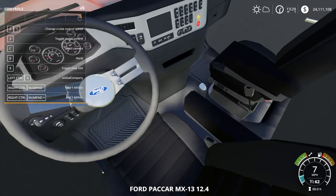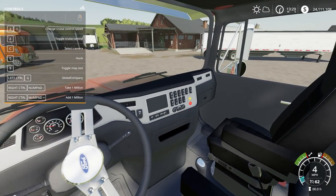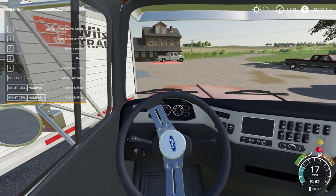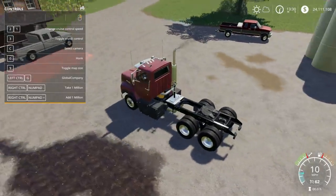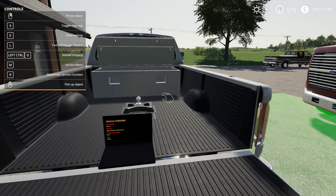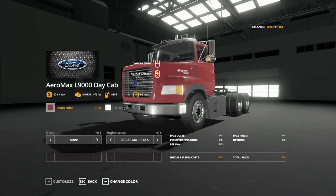This interior is nice — except whoever's sitting in the passenger seat, you're going to fall through the floor there. I've got the goat sitting there. I love the goat. Let's go ahead and customize this.